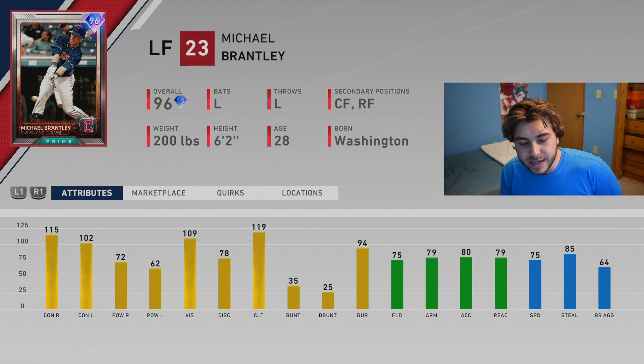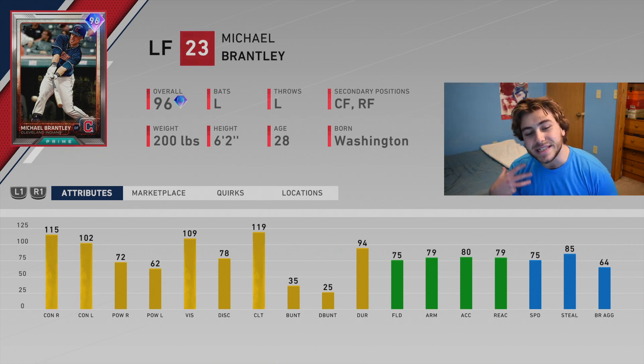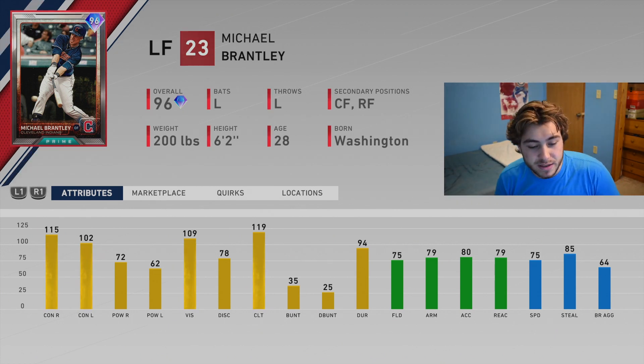His stats: 115 speed, 102 contact, 72 and 62 power, 109 vision, 75 fielding, 79 arm, 75 speed, 85 stealing. So this is a Michael Brantley card — you know what to expect. It's not going to jump out at you like the Velociraptor in Jurassic Park.